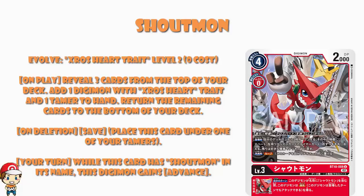That is another question that still needs to be answered, because it honestly makes no sense to digivolve from a Crossheart trait level 2 for zero when it's a level 3 that can digivolve from a level 2 for zero. When played, you look at the top three cards of your deck, add a Crossheart trait Digimon and a Tamer to hand, and put the remaining cards at the bottom of your deck in any order. Which is clearly good — that's clearly a good skill. It's search, and we like searching, ladies and gentlemen. Searching is very, very good indeed.